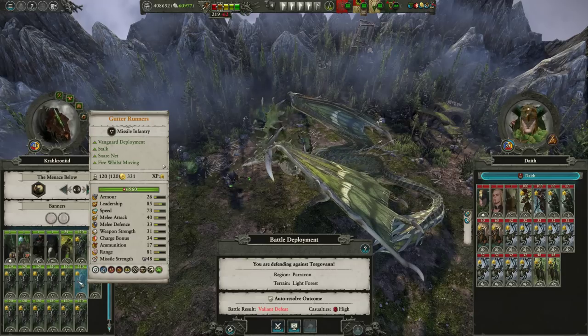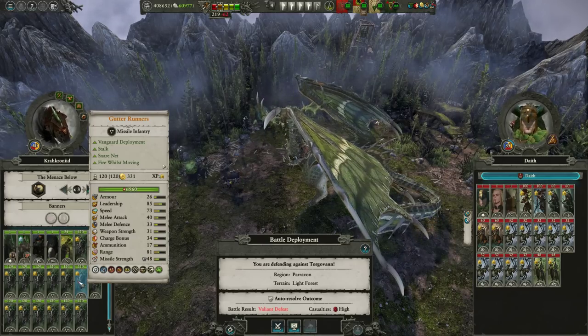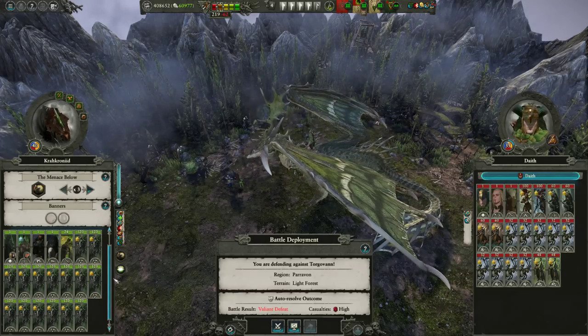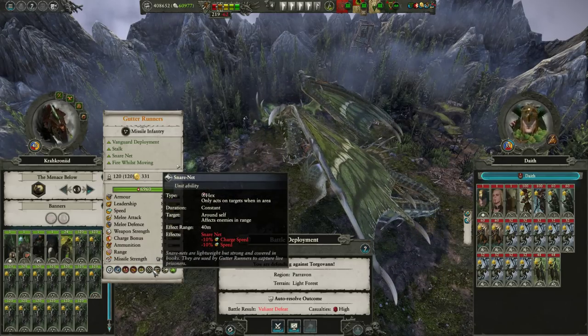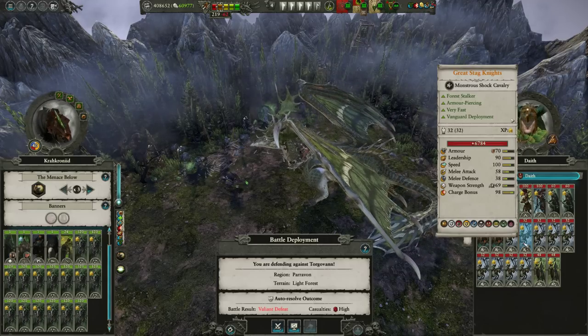Not only that, Gutter Runners' main thing is being able to outrun most of the enemies - even a lot of cavalry units just can't catch up - because their speed's 73 here, boosted by a ton, and they've got this net ability so when enemies get close they lose some speed. But even with that, it's still not enough to outrun Great Stag Knights; they're just simply too quick.